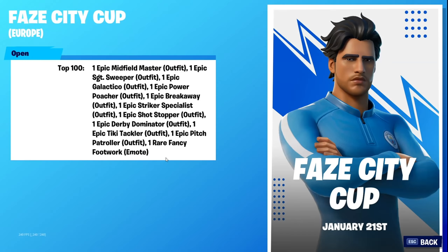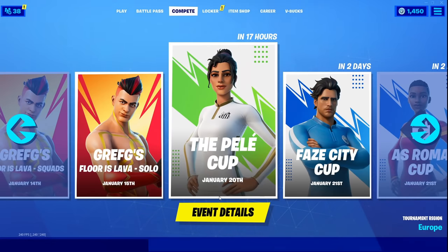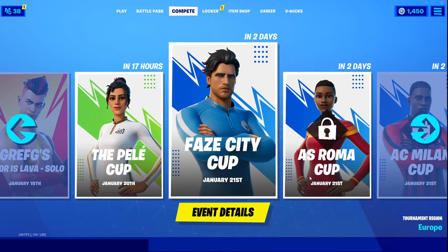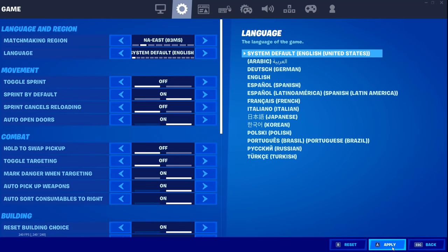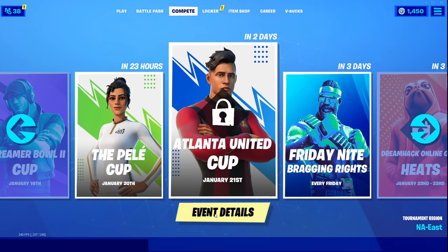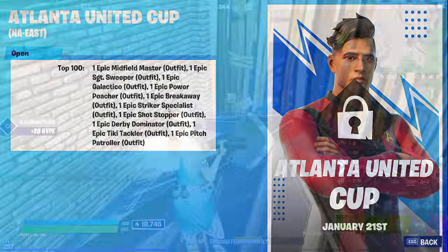That top 100 emote reward is exclusive. If you guys are looking for some actual solo practice, make sure you sign up to all of these different tournaments. The Pele Cup is on the 20th, the FaZe City Cup is on the 21st, along with other org tournaments on there. If you're on NA, make sure you sign up to the Atlanta tournament — you can do this through the online site, get top 100, and it's really good solo practice. I'm not sure how stacked it will be but it is good practice to prepare for these solo Saturdays coming out soon.